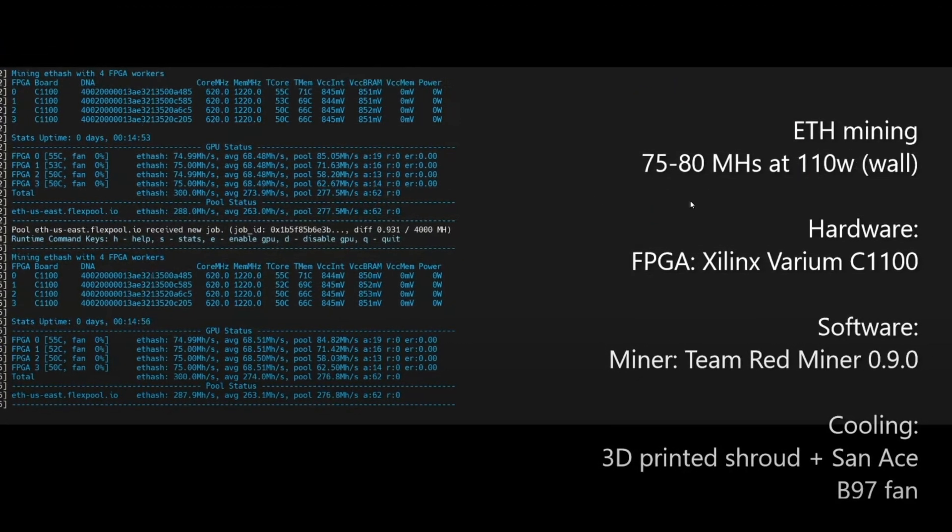Later on in the video, they discuss that you can actually overclock this card further and get 80 MH/s at 110 watts from the wall, which is incredible efficiency. The only caveat is I'm not sure how stable the card is when overclocked to those values — if you want to know about that, go and ask on the YouTube video. You can see from the vid that they've been mining at fairly low temperatures for 15 minutes at these rates.